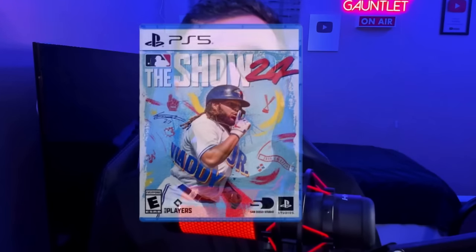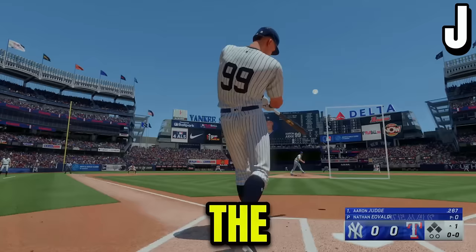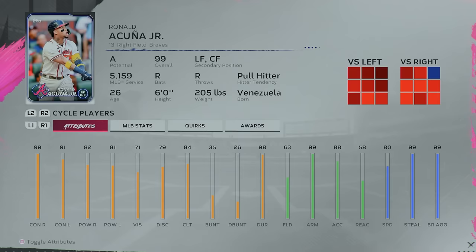Today on MLB The Show 24, we learn our ABCs as I hit a home run with the best player from A all the way to Z. We begin with Ronald Acuna Jr. to represent the letter A — last year's NL MVP.